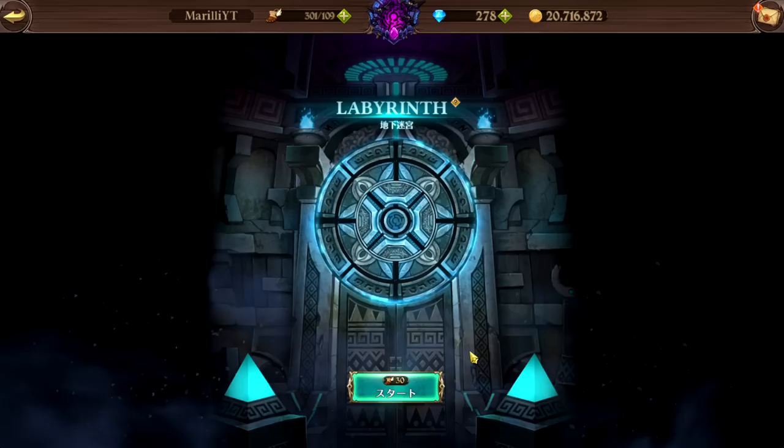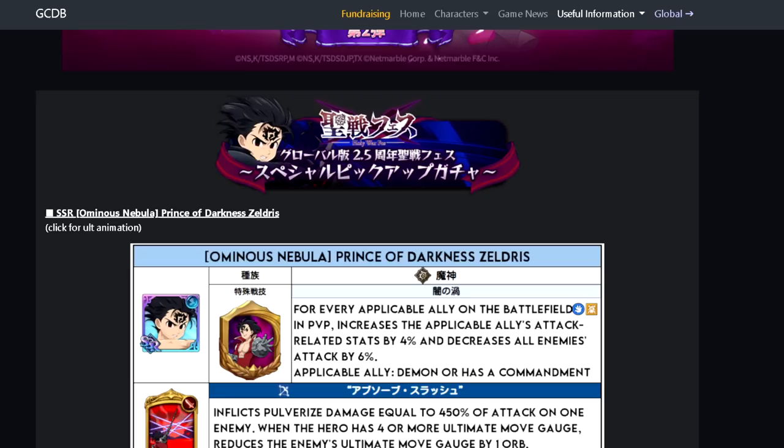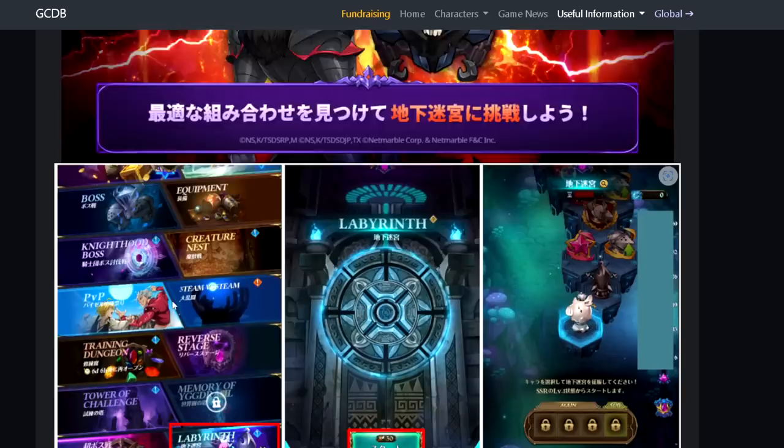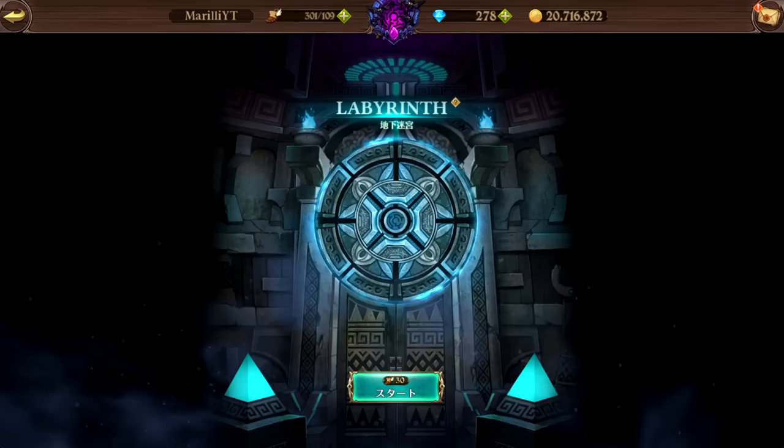There's another misconception that a lot of people have, and even YouTubers don't admit it. The Labyrinth is kind of based on your box in a way. If you check the GC database, it says 30 AP per entry, max four units, characters start at level one. You need to own the character and have the unique skill unlocked to acquire them through the Labyrinth.